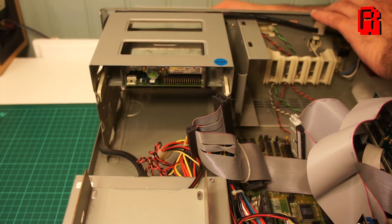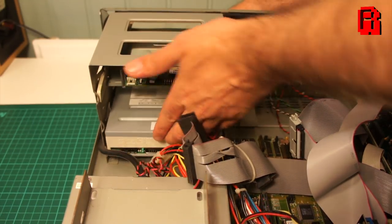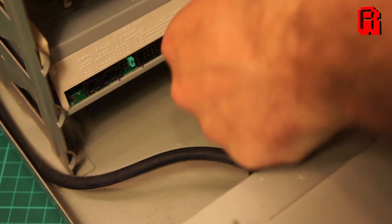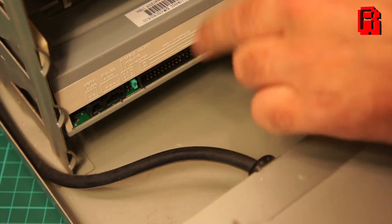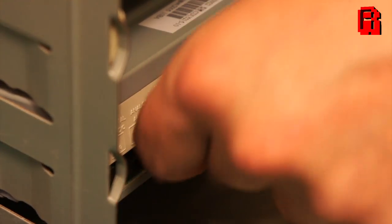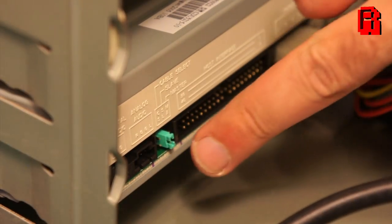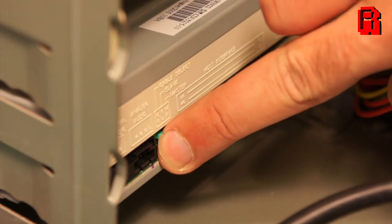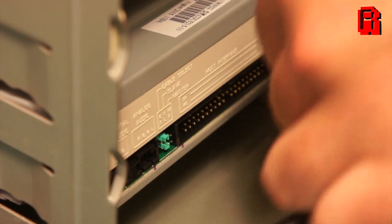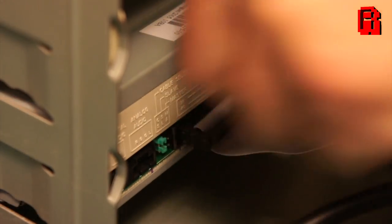With the drive in place, it now needs power, so we'll plug a 4-pin Molex connector in there. We also need to remember that as we're running two devices on this cable, one needs to be set to master and the other to slave, so we'll set the CD-ROM drive to the slave device. Not something we have to consider on modern PCs where we have one cable per device — like a SATA cable — and increasingly M.2 ports and other solid state solutions which require no cable whatsoever. No doubt the art of the master, slave, and cable select jumper will be lost to time.